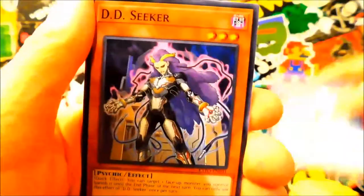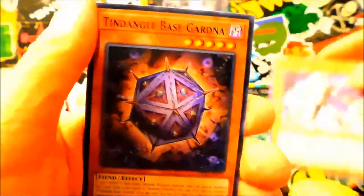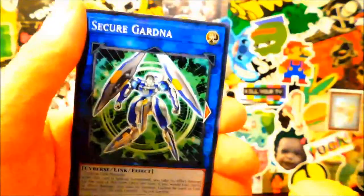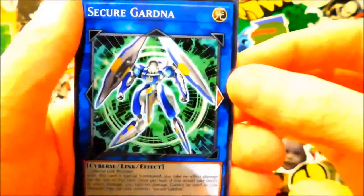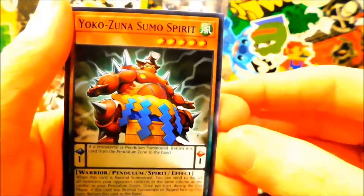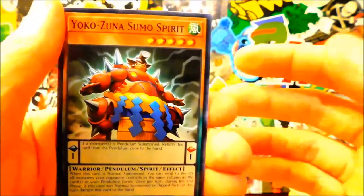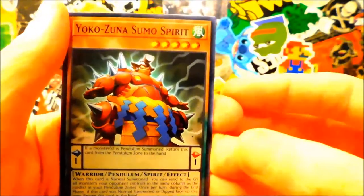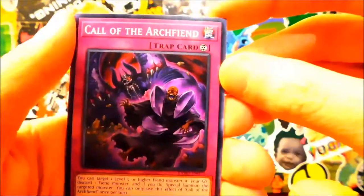Shot again, DD Seeker. Tindangle Base Gardener — that's a card you need to do everything with, I think. Secure Gardener. I'm not even completely sure what Tindangles do but I want to build the deck. Is that retarded of me? Tell me. Call of the Archfiend — wonder if this does anything good.